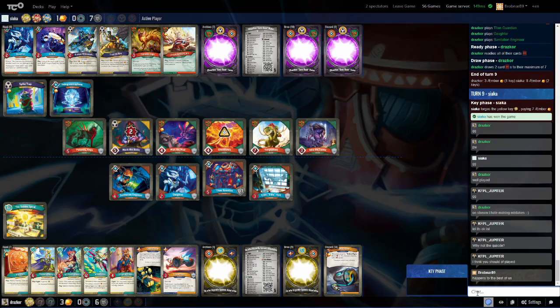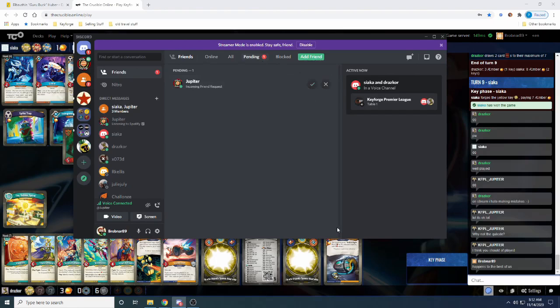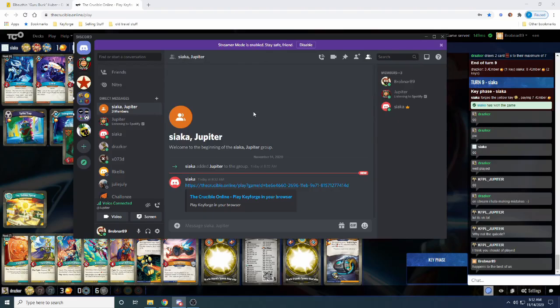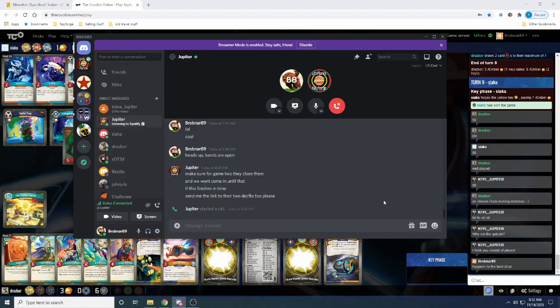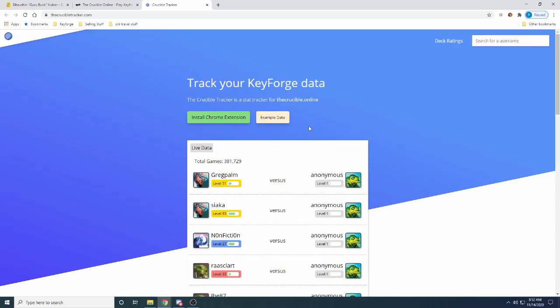Jupiter is asking Drazkor why he didn't play the Quixel Stone. Jupiter could bring Drazkor into the call. On Discord, friending is a bit of a weird thing — not intuitive since you just talk to everybody in main chats. But in League, you need everyone to friend you to make groups. They want to ask Drazkor what his alleged mistake was in Game 2.